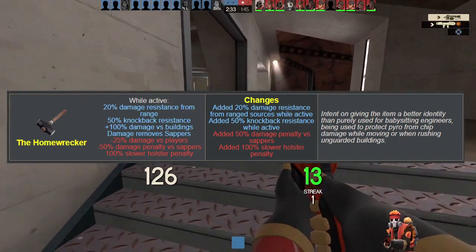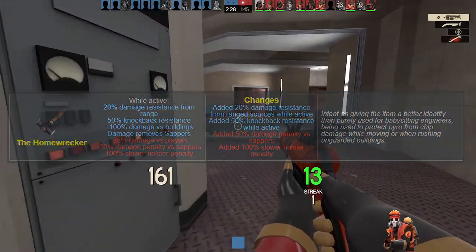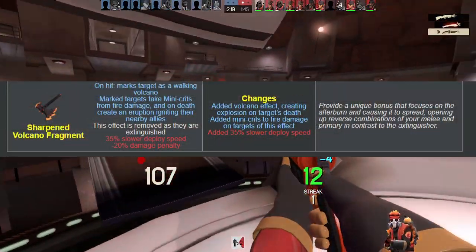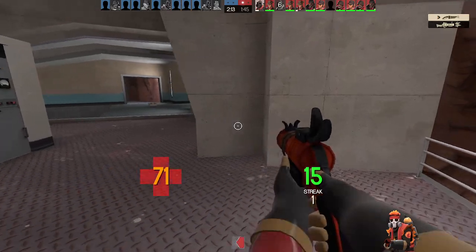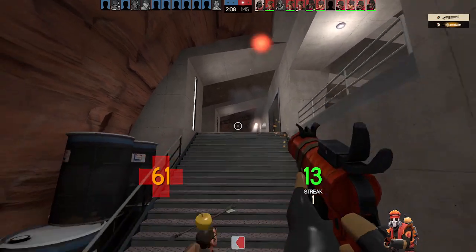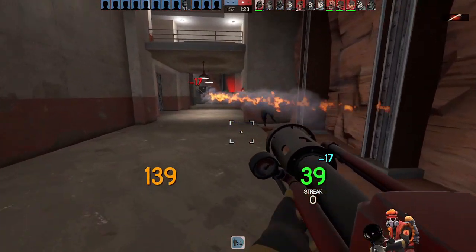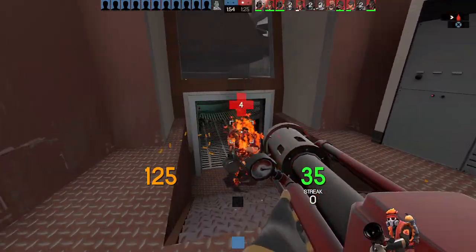The Homewrecker tries to fit its bill of being a sentry buster by giving it some extra added buffs while also giving it some nerfs to make it not so powerful. This is fine from what I've tried, despite it being very little. I tried more of the Sharpened Volcano Fragment recently on the server, despite it being mainly on Medieval Mode, and holy crap is it pretty good. It deals mini-crit damage when they become a walking volcano and causes an explosion on death, possibly damaging others around them. It feels infinitely more useful to use than it has ever been — and I'd like to note that it can even ignite enemy Pyros.